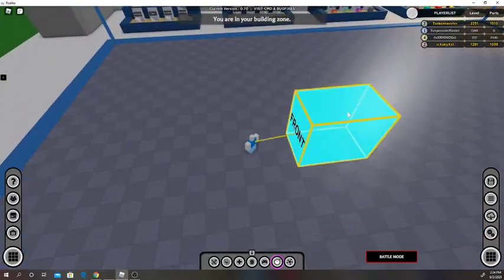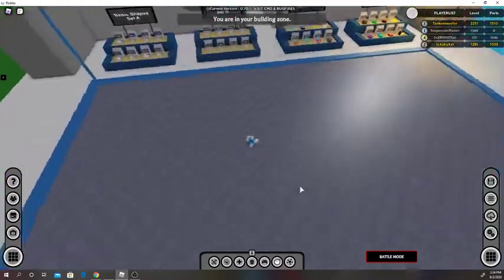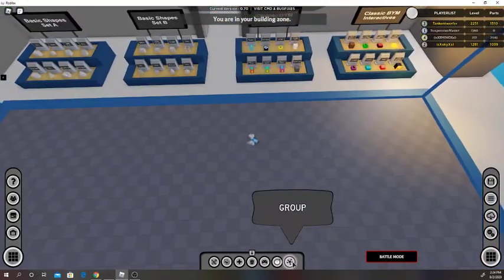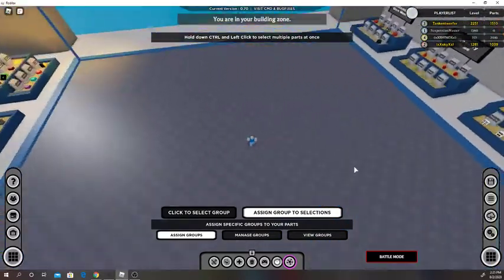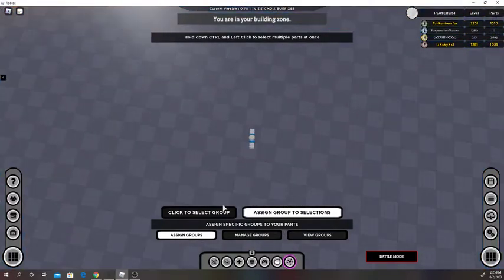This is a suit builder — it builds suits and connects to your body. You can build like a spike in your hand or something like that. This is a group tool — don't show this again, it's kind of broken; it never goes away. It stays until you leave the game.